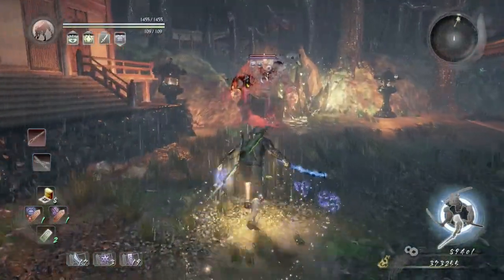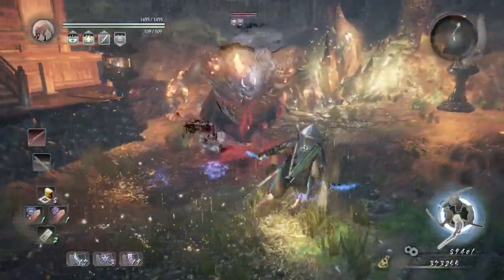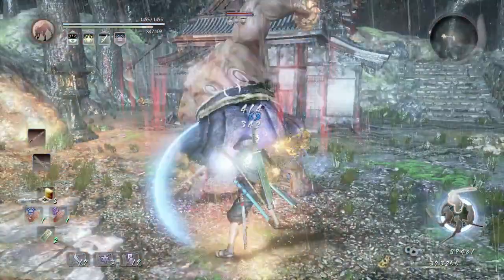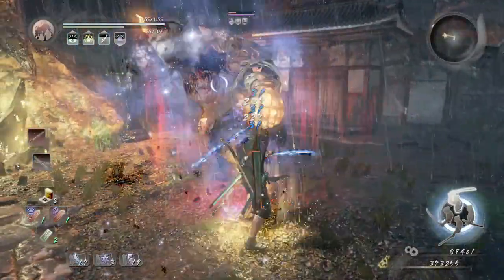Switch to High Stance. What you do is just wait for him to attack and then punish him with the Water Slash. Then rinse and repeat.